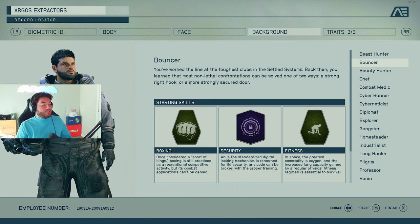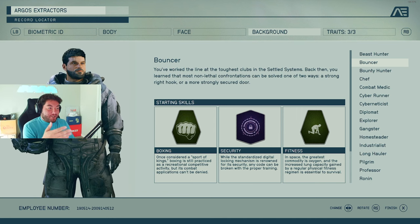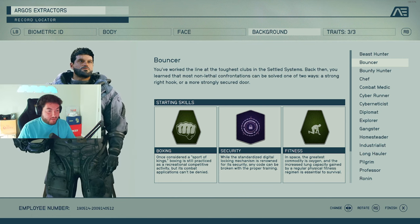Bouncer's starting skills are boxing, security, and fitness. It literally says you've worked the line of the toughest clubs in the settled systems in your background. So if you're into hand-to-hand combat, security, and fitness, this would be a good one for you.